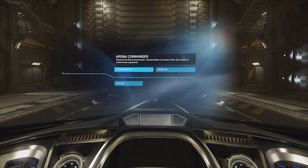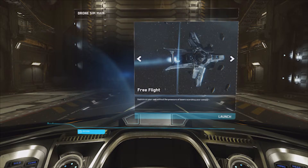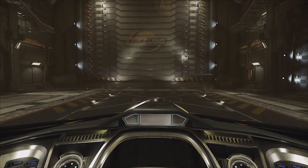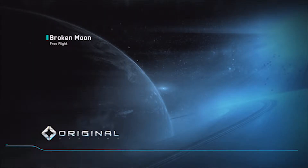Sort of in patches, this Arena Commander gives you different things to do. We'll go to drone sim and I think we'll show you a bit of free flight around this broken moon, which seems to be the first one. We'll just launch that up and I'll be back in two seconds when that's loaded up.